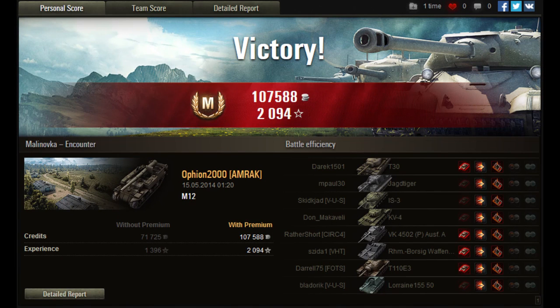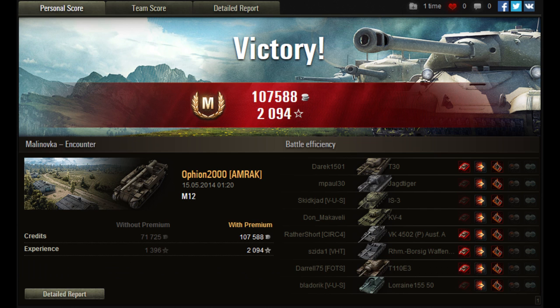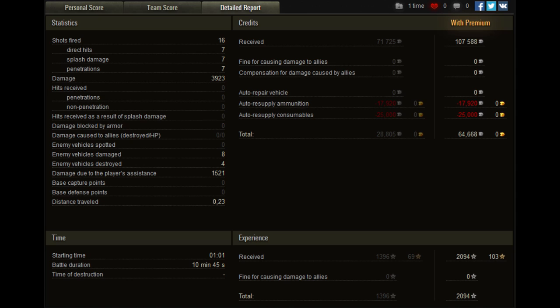That was Ace Tanker for Opium. We see here 2,094 XP and bonus credits for an event - that was 50,000 credits. He hit less than 50% of his shells.